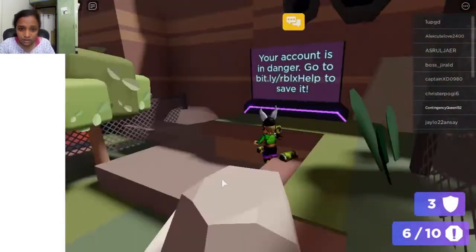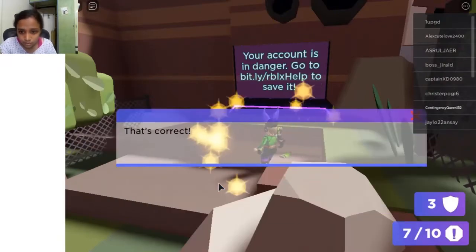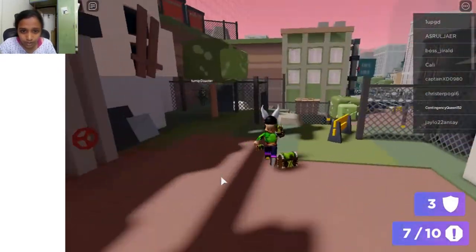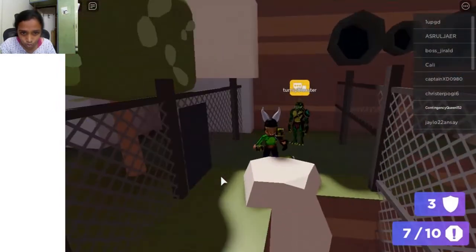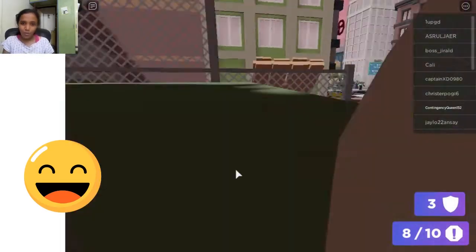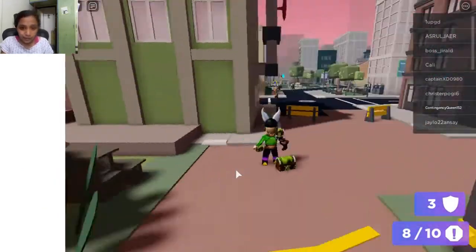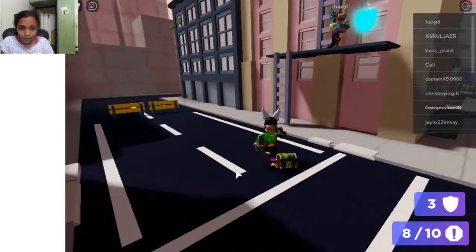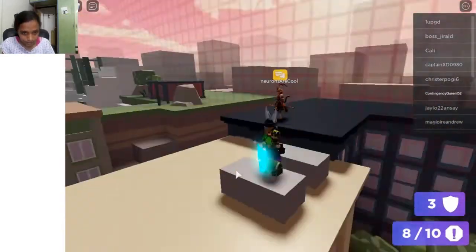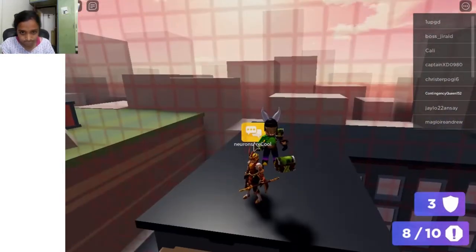We've got six shields so far — you can see them here. This is the seventh one, and then you have to go to the eighth one. People have hilarious names nowadays. Then you've got to climb this ladder.